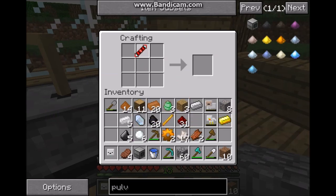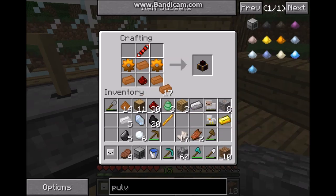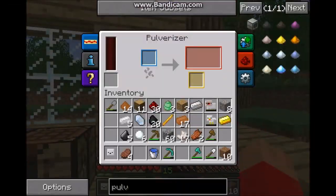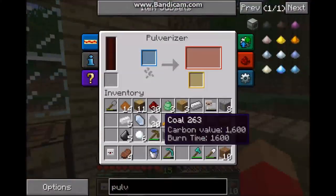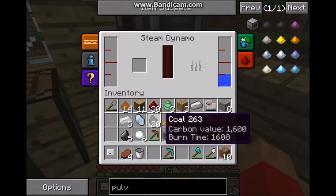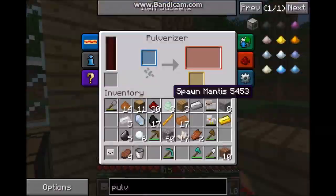And now for the redstone dynamo — redstone here and copper here. There we go. The pulverizer does the same thing as the quartz grindstone, only it's automatic. And to power it you need to put water in the dynamo and coal. That will be enough coal to operate this pulverizer for now, and I'll be able to pulverize all this.